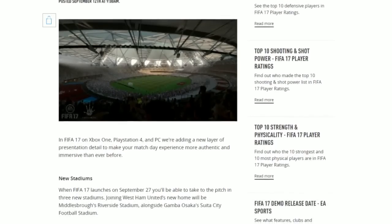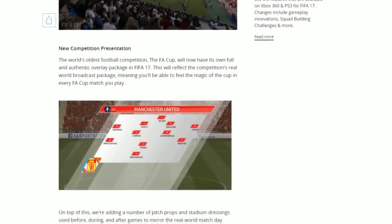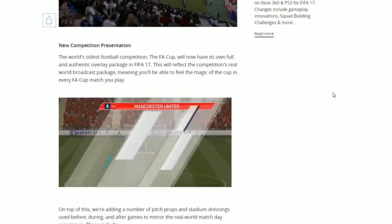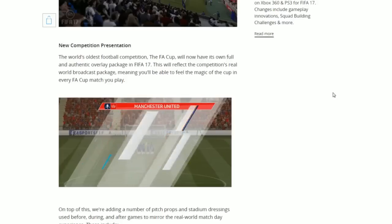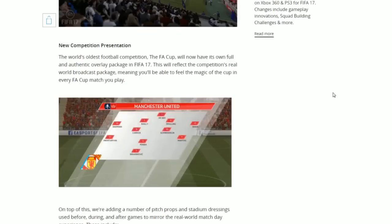At first glance that looks very promising in terms of the graphics — it looks real. The most interesting part about this new presentation is this next bit, which looks really amazing. The FA Cup will now have its own full and authentic overlay package in FIFA 17. You guys remember how they had the Bundesliga in the past; they've now got La Liga and also the Premier League in last year's FIFA 16.